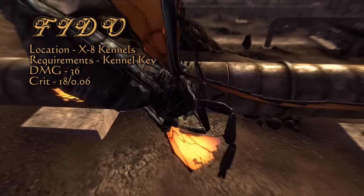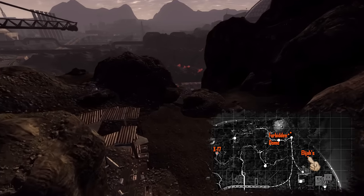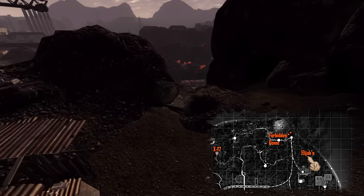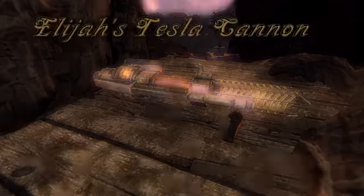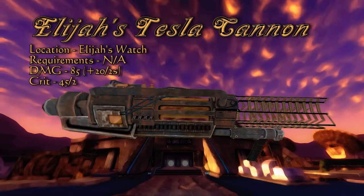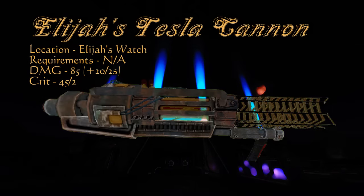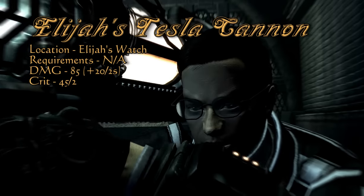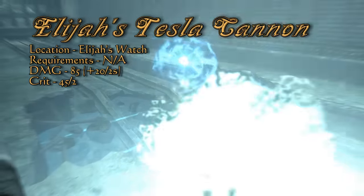Head far to the north to Elijah's Watch. It is here in a makeshift campsite that is well defended that you will locate Elijah's Jury-Rigged Tesla Cannon. This is the halfway point between the tesla cannon and the tesla-beaten prototype, coming in at a damage of 85 and doing the same 20 electrical damage per second for 2 seconds. It has 0 weapon spread, which the other tesla cannons cannot boast — an intimidating concept to any robots nearby.